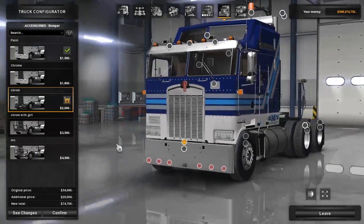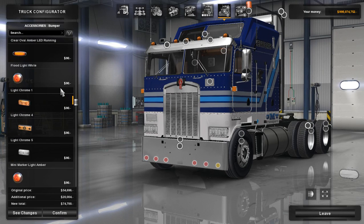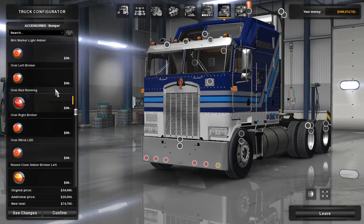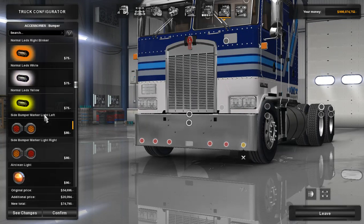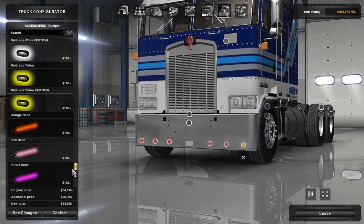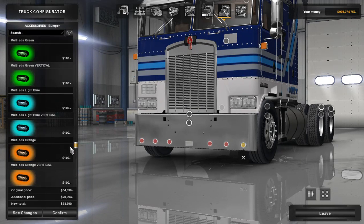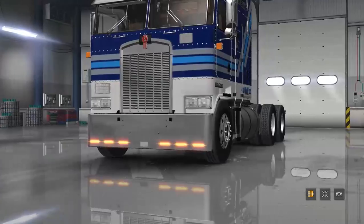I still have the Freightliner Century in mind — I know it comes with special lights. I'm just going to put normal lights on here. We'll go with multi-LED oranges, just like that. Doesn't look too bad.